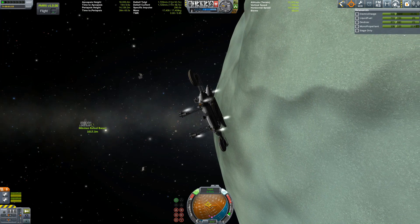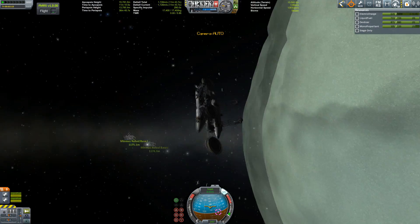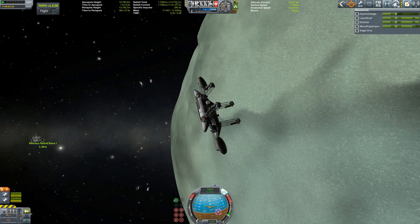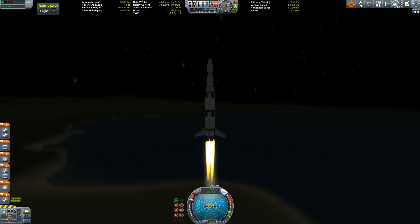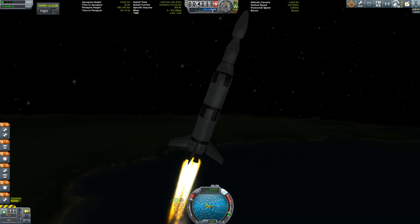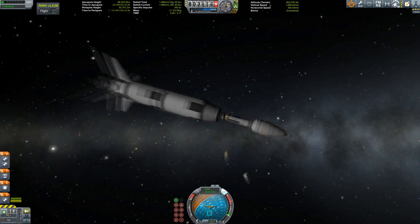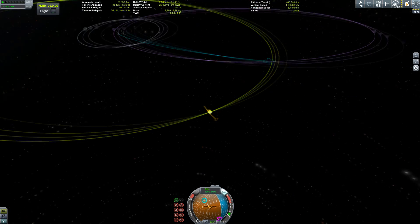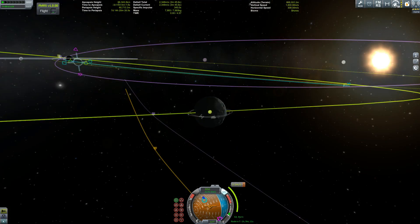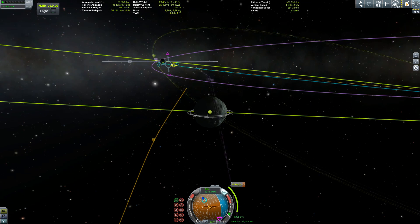To know where to build our base, we need to find the best resource concentration — and for that we need a resource satellite. I'm launching it now. It's probably a very inefficient launch since I'm using huge Kerbodyne parts with a tiny payload — definitely over-engineered. But there it is: my resource satellite, with the big scanner and also the hexagonal unit that makes more precise measurements.